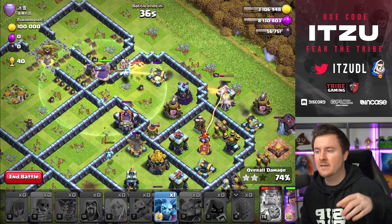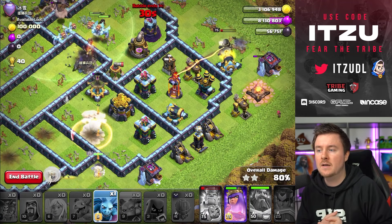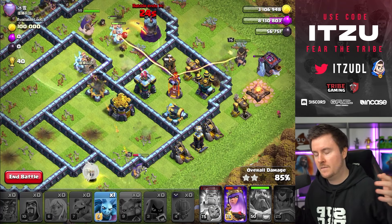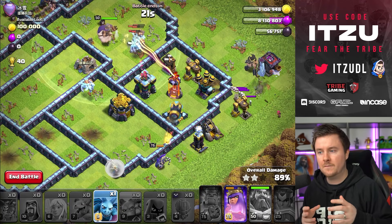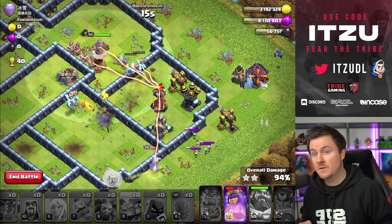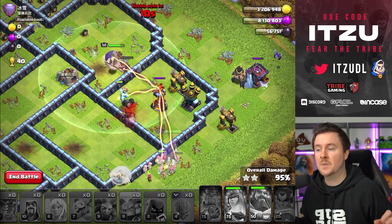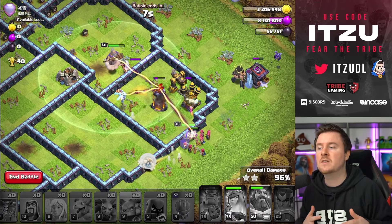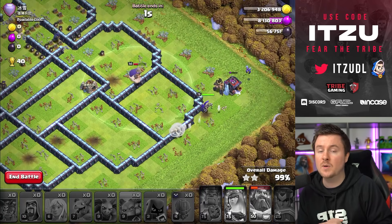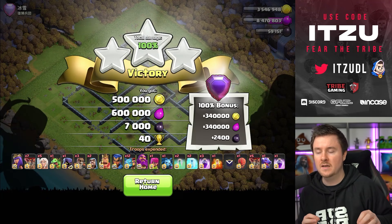You might ask: why is this strategy a thing now? Why not use a different type of back-end troop like dragons? The first reason is you now have two super troops at the same time. A lot of people who are still able to charge proper bases with normal wall breakers - they can do it. But for people like me, and I think the majority, who cannot charge with normal wall breakers, it's just so much easier with the super wall breakers and way more relaxing - you can do way cooler queen charges.